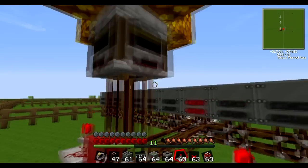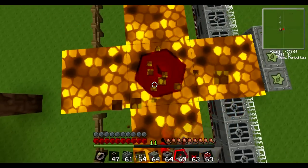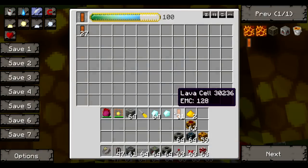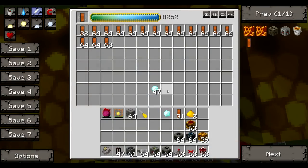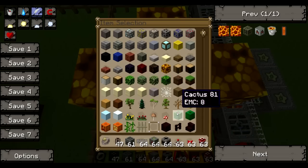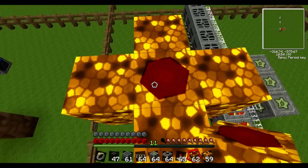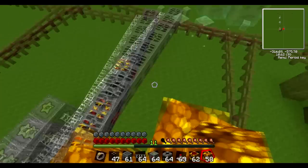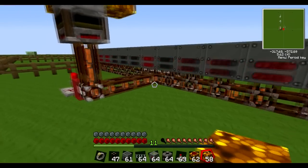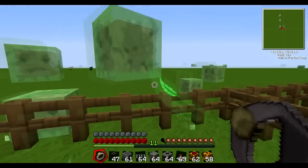I then realise it doesn't actually have the production capacity for that, so I just break in and shove diamonds in — the solution to everything. One diamond I think makes a stack of lava cells; not 100% sure on that, but it's round about that. It is pretty cost efficient, although it is a bit painful in survival to think how many diamonds those things could have made you, considering each lava cell has 128 EMC.